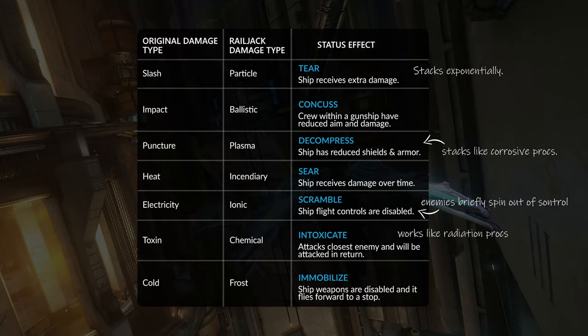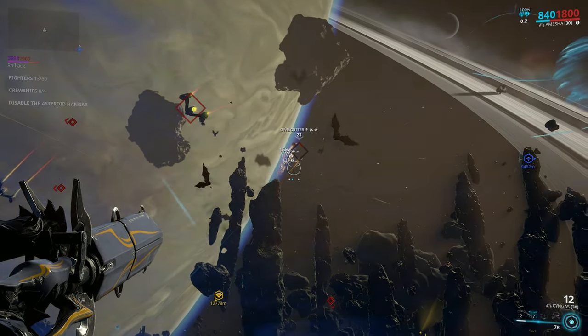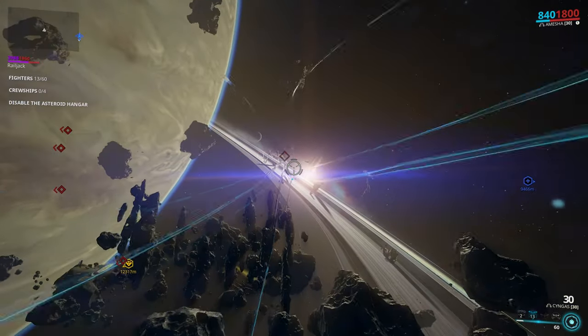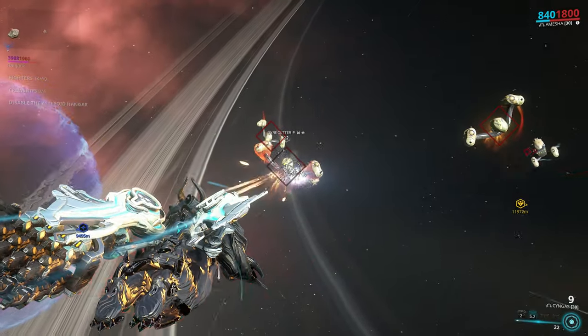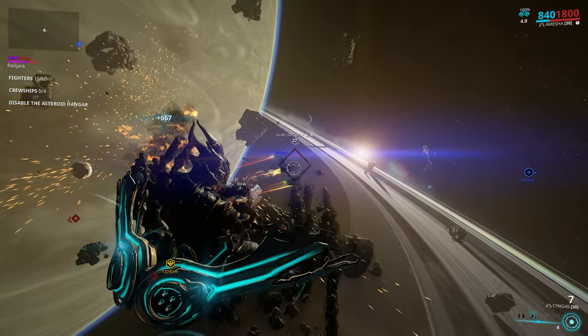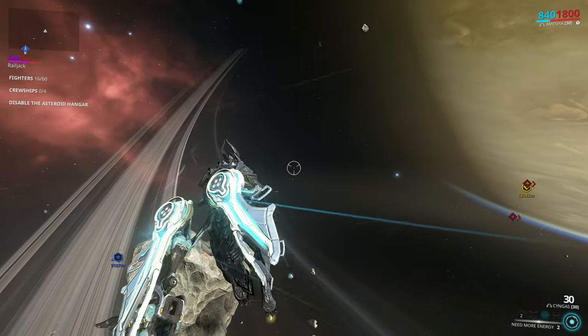The slash or particle status effect stacks exponentially, meaning if you hit the enemy with lots of slash, it should theoretically increase your damage to infinity. There's probably a cap, but you may not want to build for slash entirely, because while the status effect is great, the ships have alloy armor which is resistant to slash.